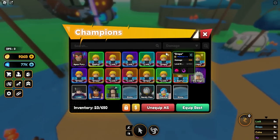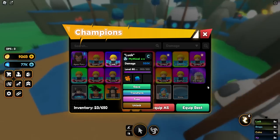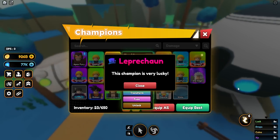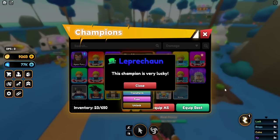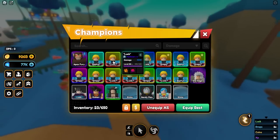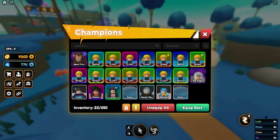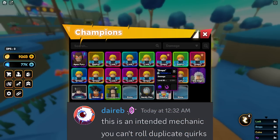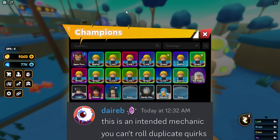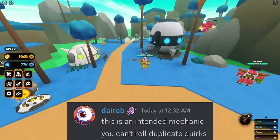One very important thing: you have not seen a double Leprechaun on my team. That is due to the fact that you cannot get the same passive twice. This is confirmed by the developer Direb himself — I'll post the picture — that you cannot roll duplicate perks. The game is really trying to incentivize you to have diversity in your passives.